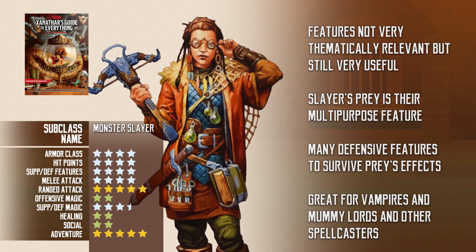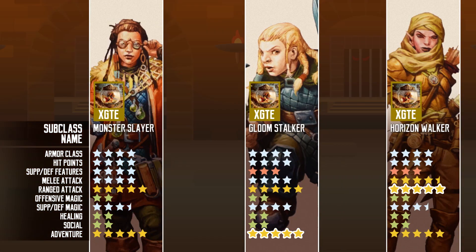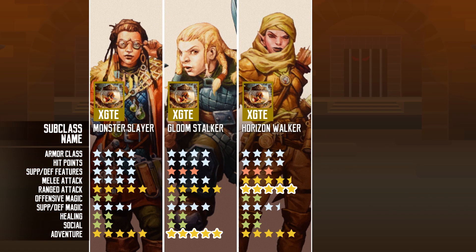Unfortunately, the saving throws only work for the ranger and don't extend to the rest of the party. It is slightly disappointing, but it is still pretty good. These subclasses are quite useful — they have their strengths and weaknesses, but are pretty light on theme. I guess the base ranger class already has a lot of tools for players to build a theme with, and Wizards doesn't want to overcomplicate it.